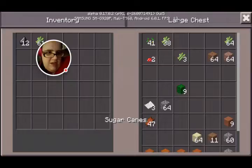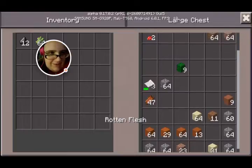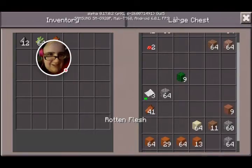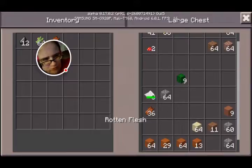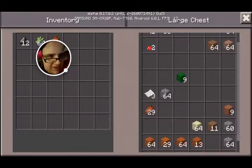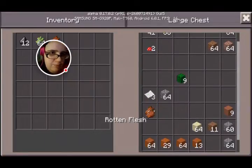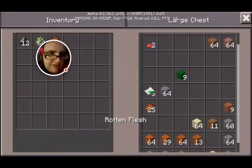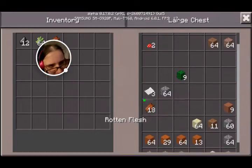I'm going to move the cows. There was one problem: I get rotten flesh from all the zombies I kill, and I don't know what I can do with it in Pocket Minecraft. I think if you play any mod packs on regular Minecraft, you can actually craft with it, but I don't think I can use the rotten flesh here.